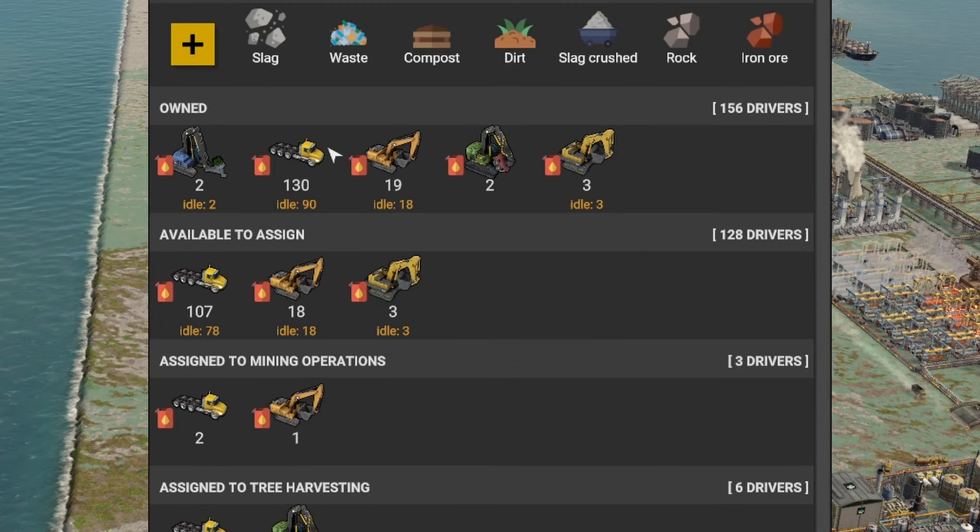Then we move into things you may need on your base — construction parts: level one with wood, concrete, and iron; level two with electronics; level three with steel; and level four with electronics level two. You can see good storage there — there are only two that are not completely full. As I start deleting some buildings, resources get stored here directly.